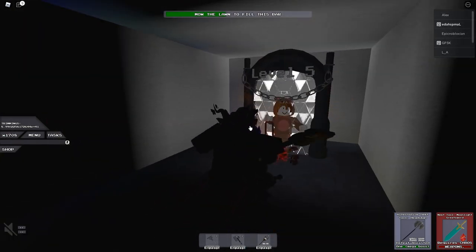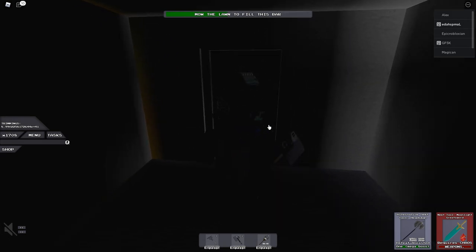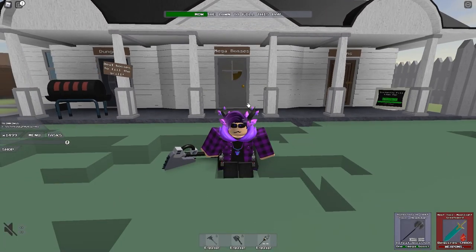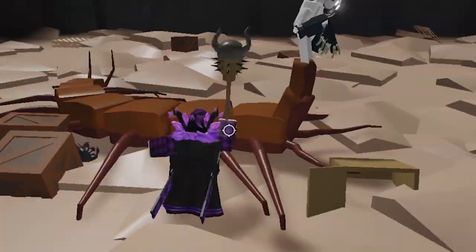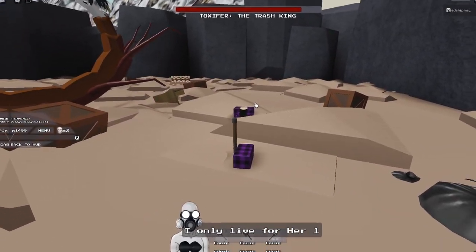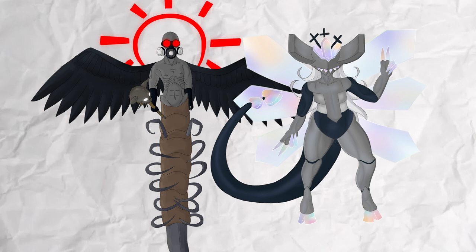Inside said house, there are a couple of different portals that you can go into. These portals require you to be a certain level to enter them. Oh my god — when did this become a game where you're fighting bosses? Yep, this game has mega boss fights. You and some buddies can team up to fight a myriad of different big bad dudes.